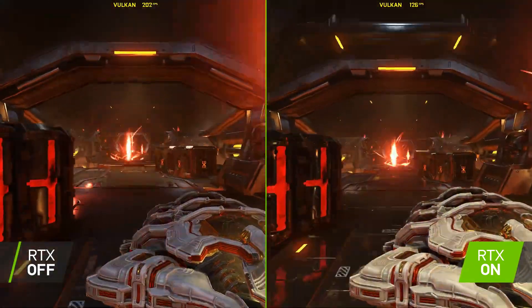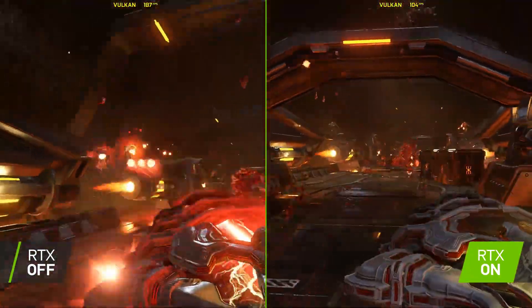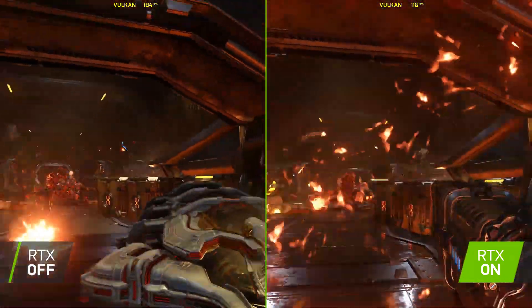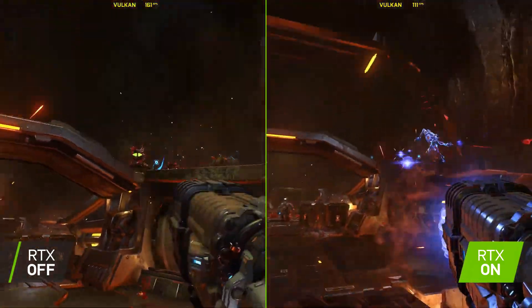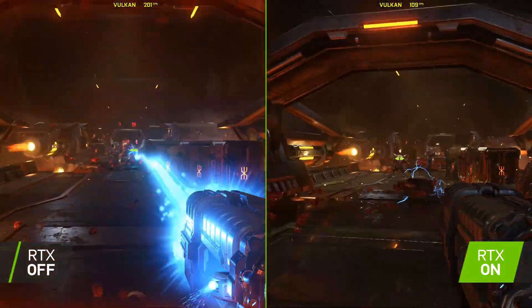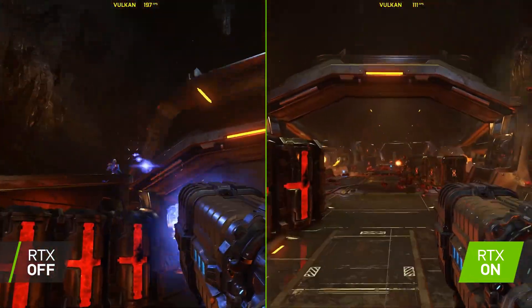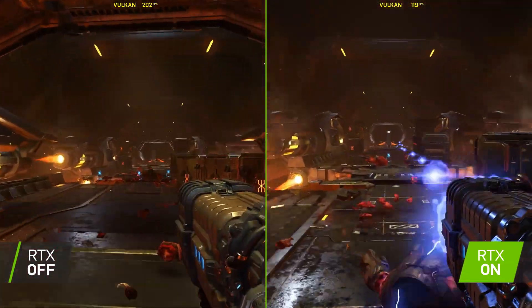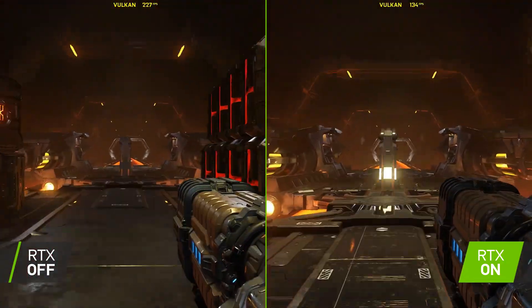Now we're going to talk about DLSS, which is Deep Learning Super Sampling — a groundbreaking AI rendering technology that increases graphic performance. DLSS is best used with ray trace reflections. When activated, DLSS accelerates performance by up to 60 percent, which enables every GeForce RTX GPU to exceed 60 FPS with ray tracing enabled.